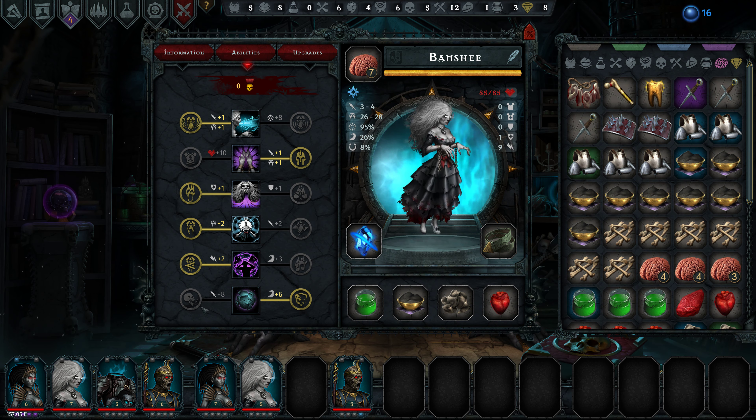For her utility I've given her a soul gem which is plus three dread — these are grey common items — and a sash which gives her plus two initiative, taking her up to nine, which is great. I'll work on getting her all purple items and she should be pretty powerful. Final stats: physicals are not great, dread is okay at 26 to 28, 95% chance to hit, 26% chance to evade, 80% chance to crit, no armor, no magical armor, no block, one ward, and nine initiative.